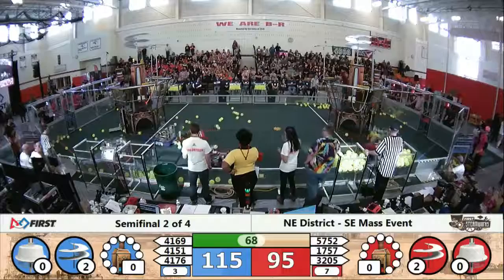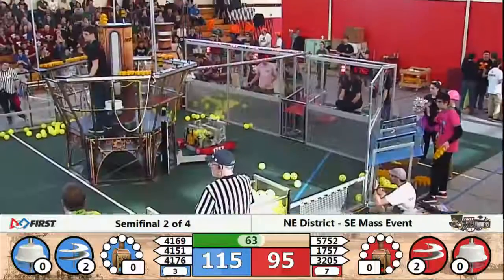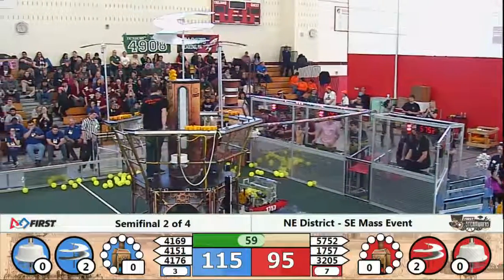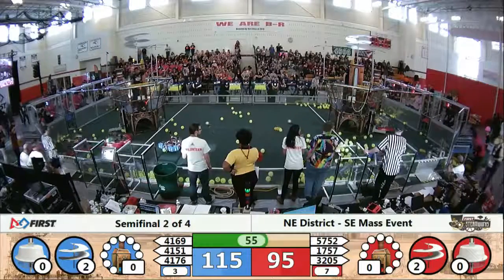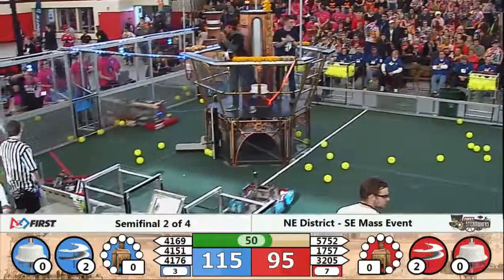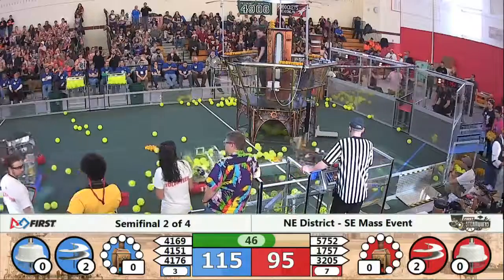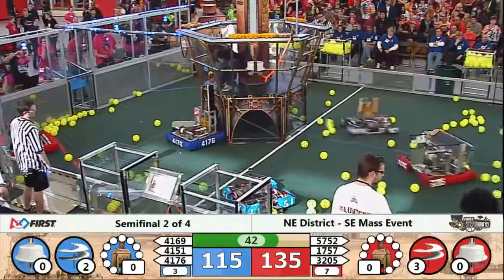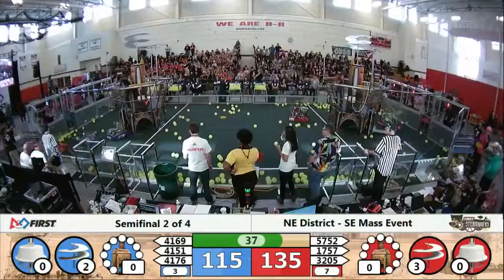Matching them gear for gear is Red Alliance. Red Alliance now with a slight advantage — they've got four gears up on that third rotor. We'll see if they can get more. Here comes more fuel out onto the field. Gears out, gears misaligned. Blue Alliance looking to collect. 4176 and 4169 in possession, both approaching, looking to get that third gear. Third rotor is already turning — Red Alliance.